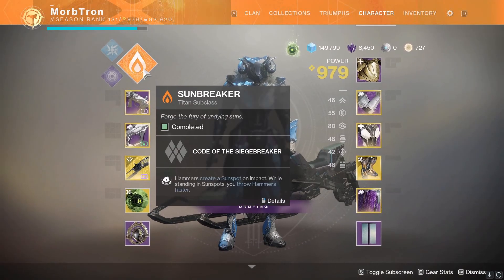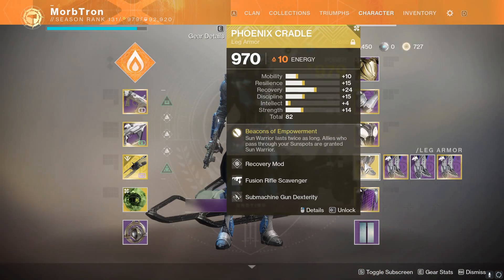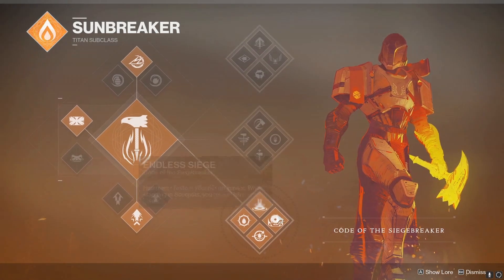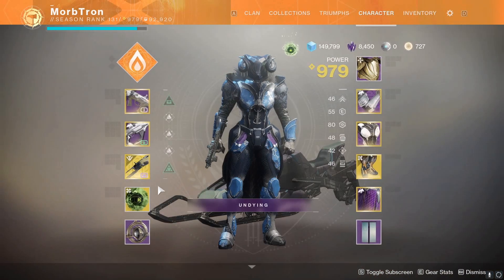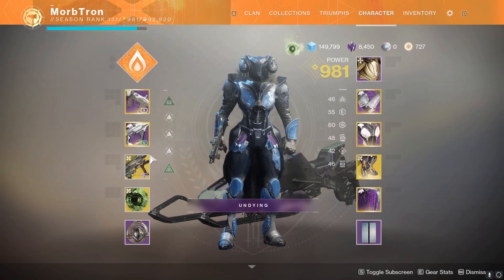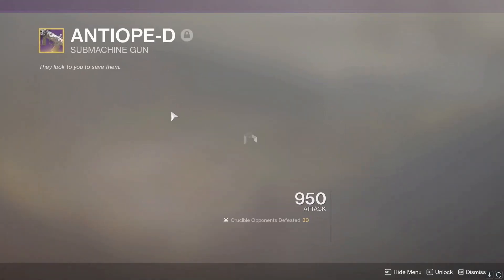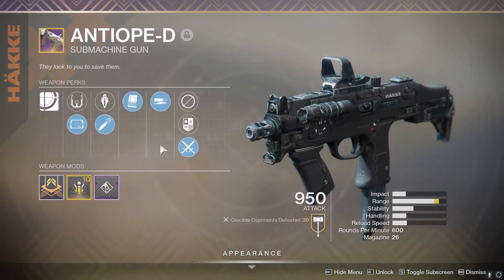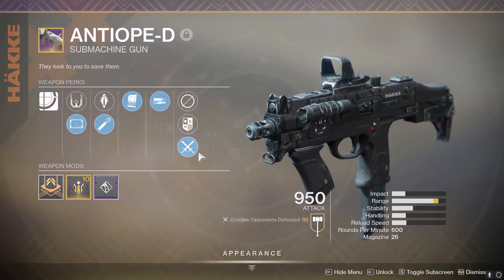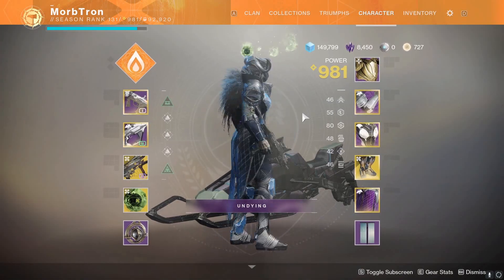Let's jump into the Crucible and see exactly what we can do. The build I'm going for basically the whole season has been Code of the Siegebreaker with Phoenix Cradle, because I absolutely love this exotic and the way Bottom Tree Sunbreaker works now. I'm using the Antiope-D, and I was using Deathbringer although I don't think I got a single kill with it. This Antiope works really well pairing with fusion rifles because you can whip it out real quick and it's got a decent amount of range on it to clean up targets pretty easily. Let's hop into Crucible.